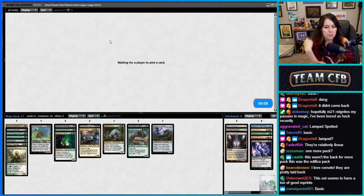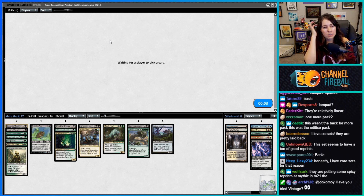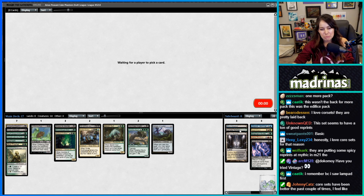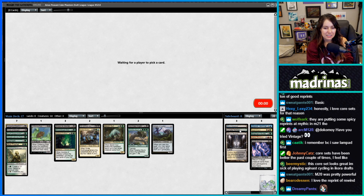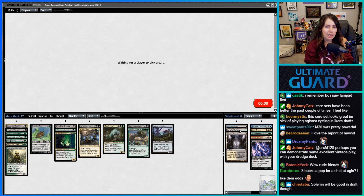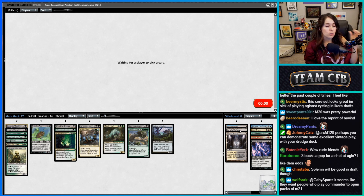There are a lot of cool reprints. Some might not end up being that good — I was excited for Solemn Simulacrum and then my friends were like 'it's not gonna be good, Gabby, get over it.' Are they reprinting Rewind? Rewind is like a four-mana counterspell that untaps four lands. That's right, so it should be good in draft for sure.